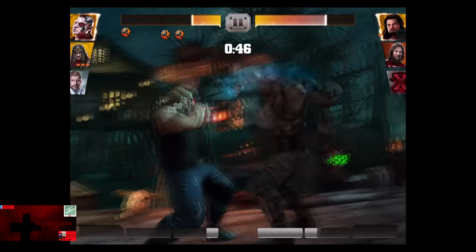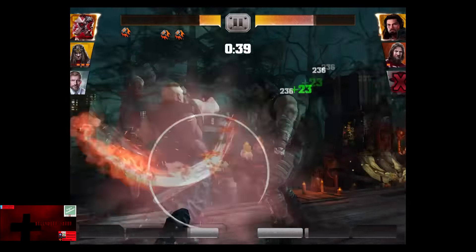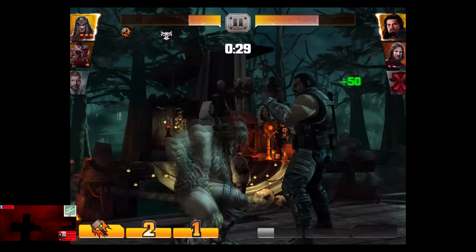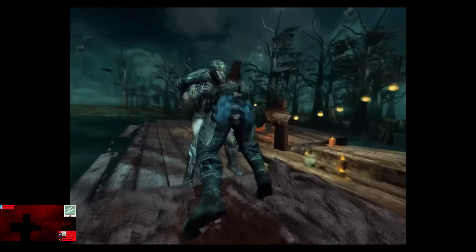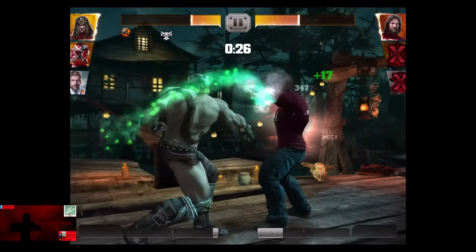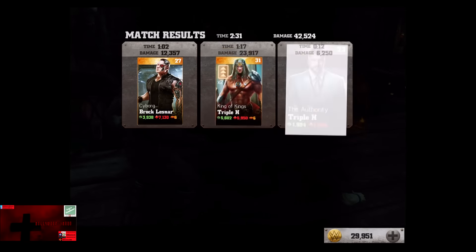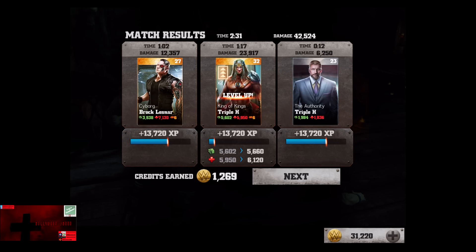Superman Punch blocked for 354. Roman Reigns comes back in, so we need to get off the Sledgehammer Pedigree and make sure we have enough time to deal with Daniel Bryan - it should be close to 10,000 damage. Had to get rid of him there. Daniel Bryan is eliminated for the third demonstration fight. 13,720 XP as Triple H hits level 32, and 1,269 credits.